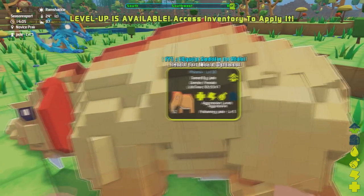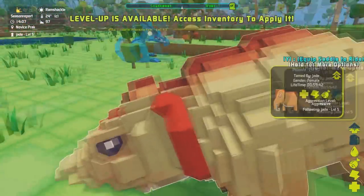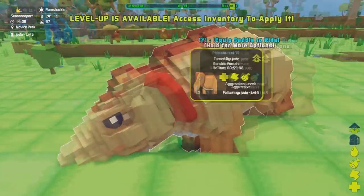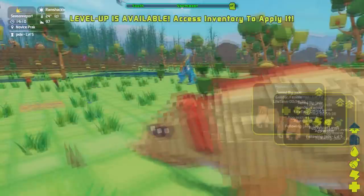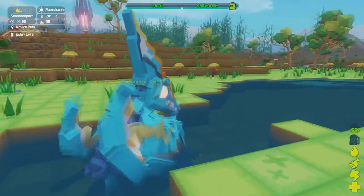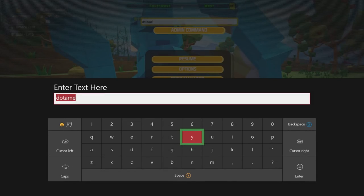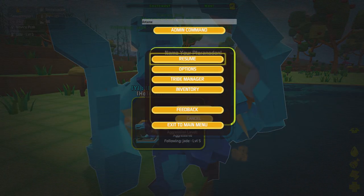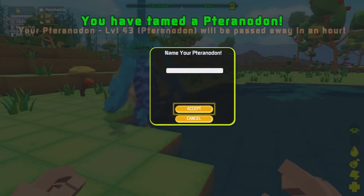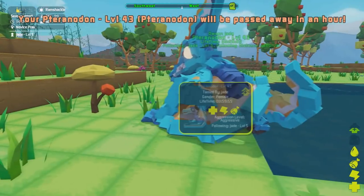'Dotame' is really good because it also gives you the explorer note or adds it to your collection — remember your museum where you can see all your dinosaurs and creatures, it will unlock that. Go over to a creature, make sure you're aiming at it, click into the box, and then click admin command. And there you go — I've tamed my pteranodon. If you haven't already tamed that creature it will go into your museum.